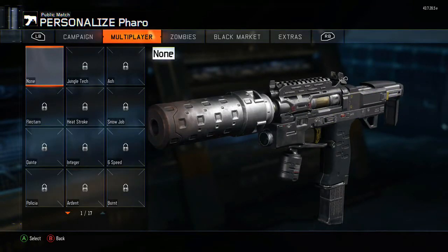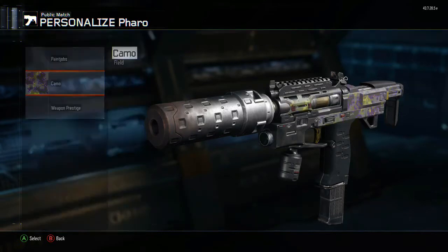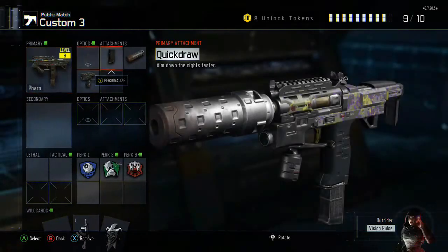I've also started using the Pharaoh and I actually really like it — a nice three or four round burst, I'm not sure. These are the attachments I use for it, go ahead and try these, they're my favorite so far.